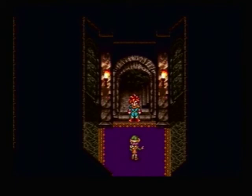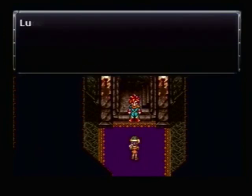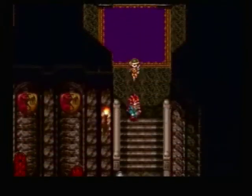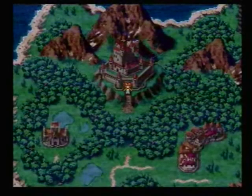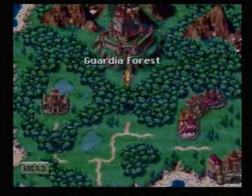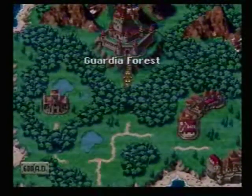Oh boy. So we should probably go save the real queen. 'Something must have happened to the queen in this era. As a result, Princess Nadia ceases to exist. Hurry, we have to find the real queen.' Alright, so now Lucca is in our party — yay! If you talk to these people they don't even notice there's somebody else with me now. That's really nice. So, next time on Let's Play Chrono Trigger, we'll go try to find the real queen and hopefully save Marle. See you then.